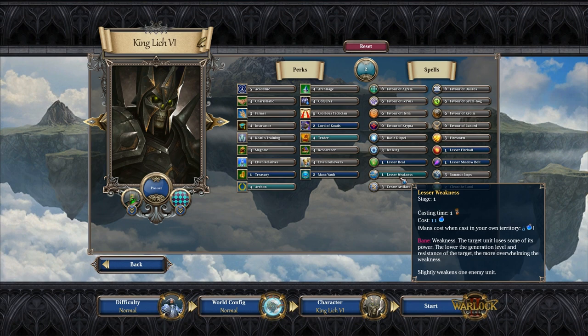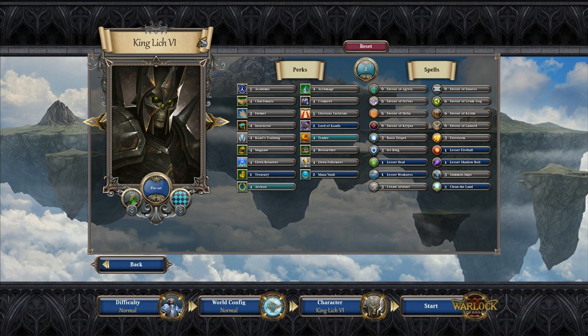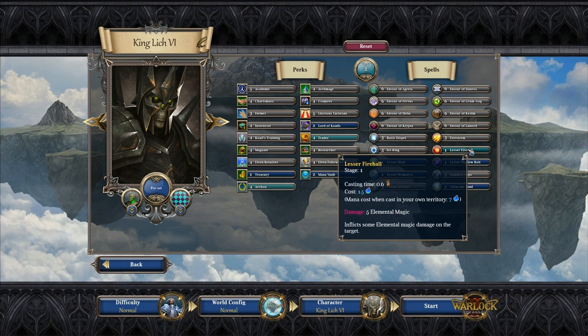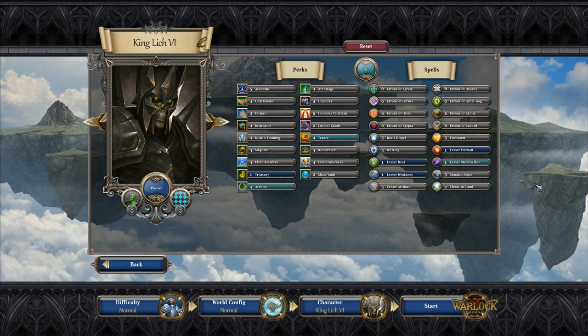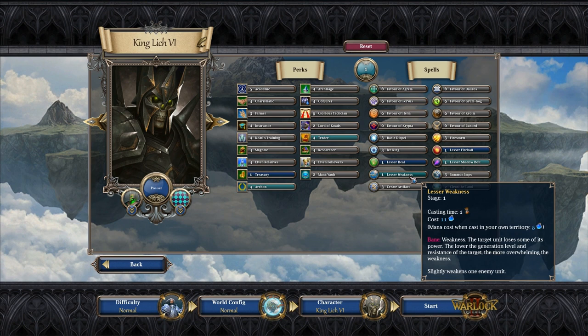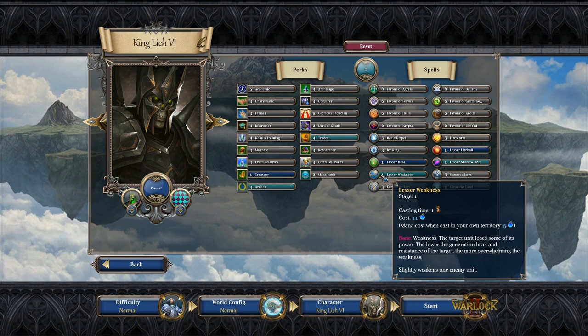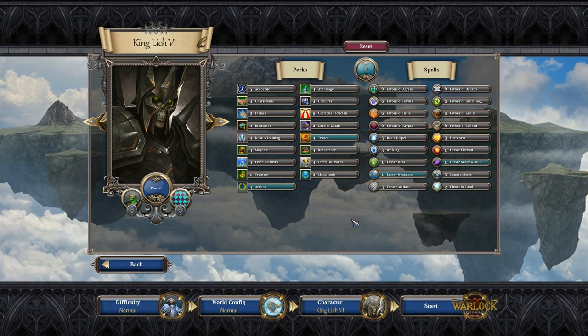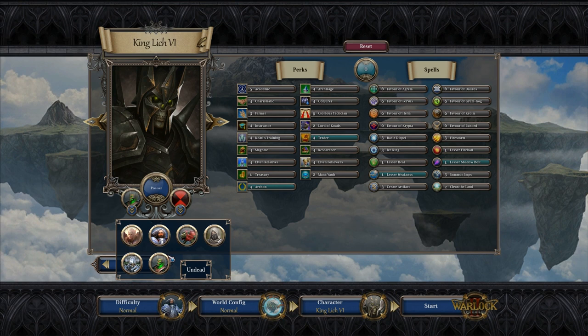We're going to go straight Necromancy and take Lesser Shadow Bolt — it costs a little more mana than Fireball but does more damage, and if cast in our own territory it only costs 9 mana instead of 18. We'll also take Weakness — the unit loses some of its power, a useful debuff. We'll pick red as our color because we're evil. As for race, we have Arethi Elves, Humans, Monsters, Planestriders, Svarts, and Undead — but we're going to stick with the Undead. Let's go ahead and load up.